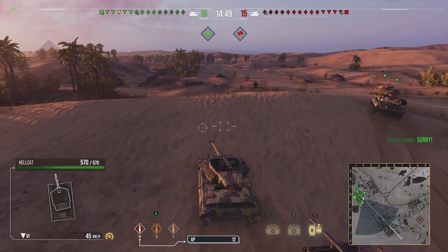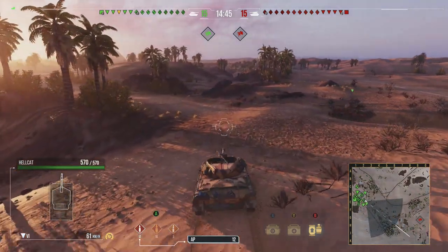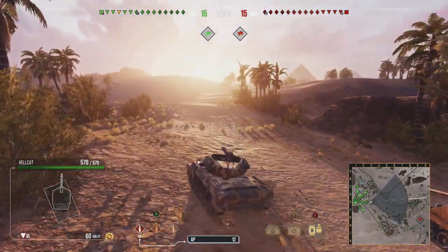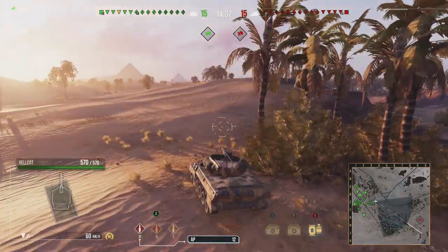Anyway, the Hellcat — it's got no armor. It's got a 90mm on it that's got 160 standard pen for its AP rounds, and then 243 premium APCR pen for its premium rounds.